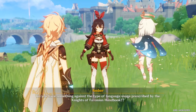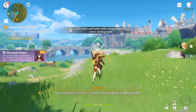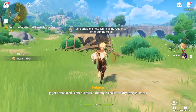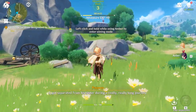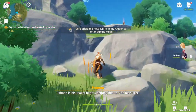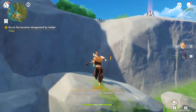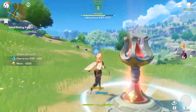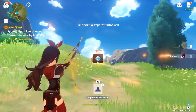The whole point of re-rolling is that we are trying to speed run this. So once you finish her dialogue, switch to Amber, kill the slime, grab that chest, and then head towards the other broken caravan that's right there and grab the next chest. Once you grab that chest, we're going to make our way towards the teleport waypoint.